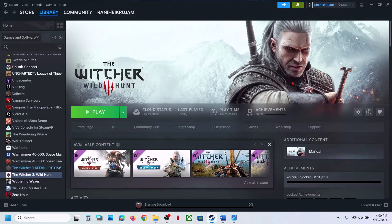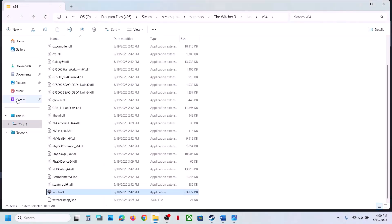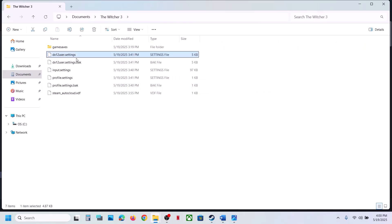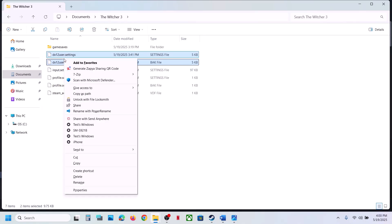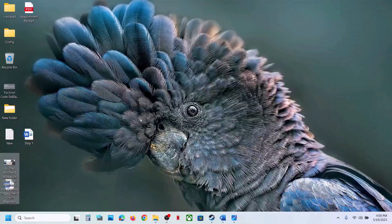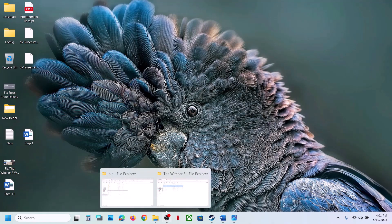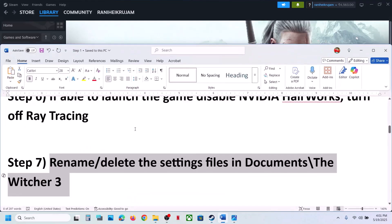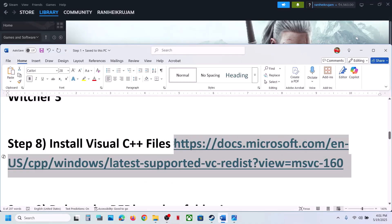The next step is to rename or delete the settings file in the Documents folder. Open File Explorer, go to the Documents folder, open the Witcher 3 folder, and you will see the settings file. You can either rename it or delete it — create a backup first by copying the files to the desktop. Once you have a backup, delete or rename the settings file and check.